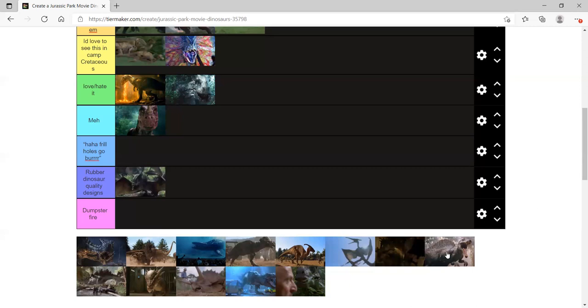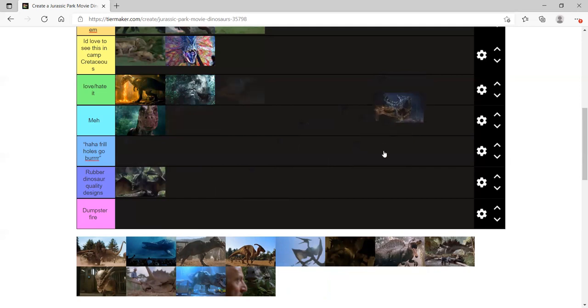Indoraptor — dumpster fire. It wasn't that bad; they could have done it more like E750 but it was supposed to be a slimmed-down military version. Something about the design was too slippery. I like the Indoraptor but it has underused potential — it's not scary in my opinion. The Eranosaurs in Camp Cretaceous are arguably more scary than the Indoraptor because they're unpredictable behemoths with sheer bulk and anger.